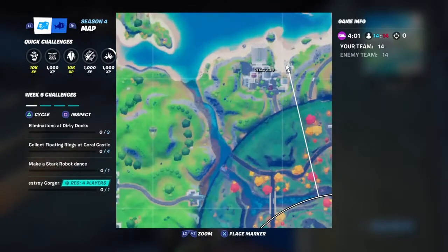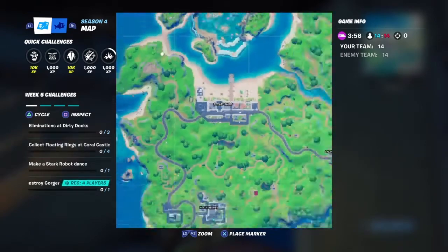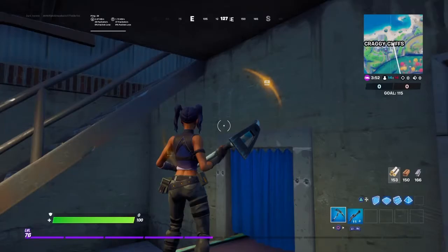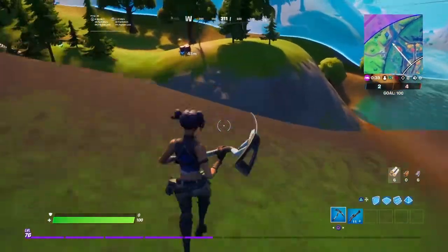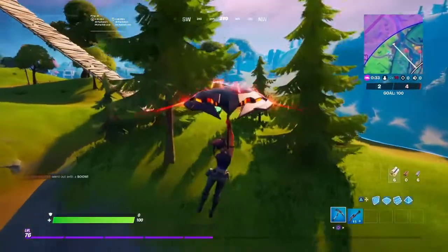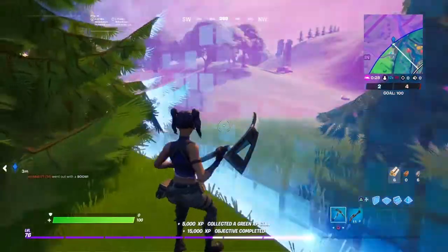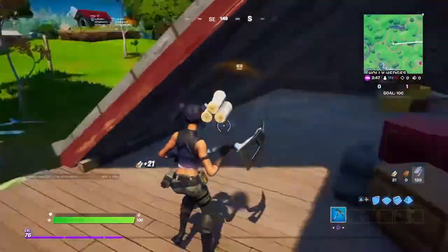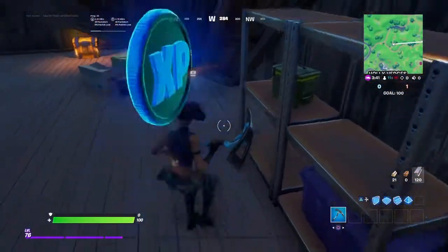Here, this is the location — you'll find an XP coin and then a golden XP coin. This is the location for the golden one. You go into the valley and you see a golden one. There it is — there's a 3XP coin for you.